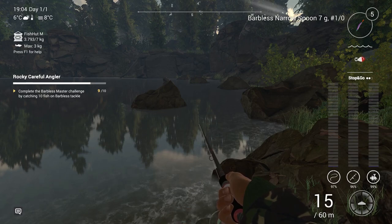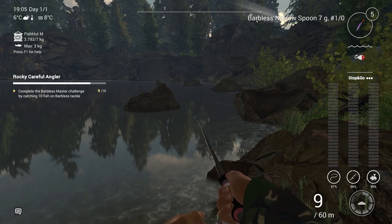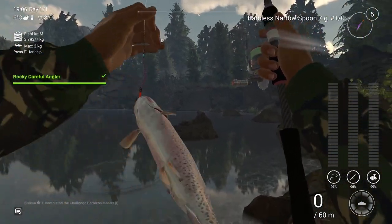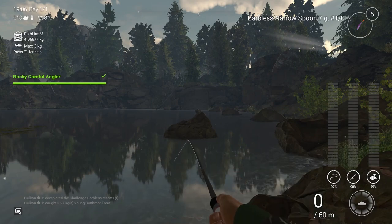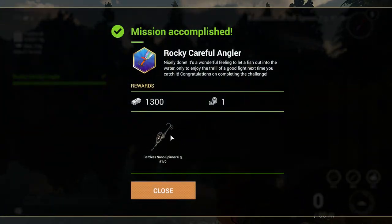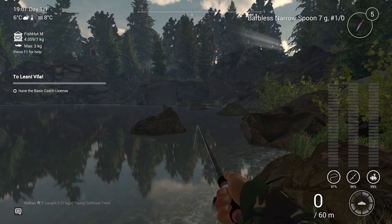Nothing in the last three, the fish is gone. I'm gonna have to choose a different place to cast. Oh, and it's all good - here you go. Again a young cutthroat trout, and mission accomplished! Got the barbless nano spinner, 1300 and a bait coin - nicely done. That's it from this mission guys, see you with another video soon!